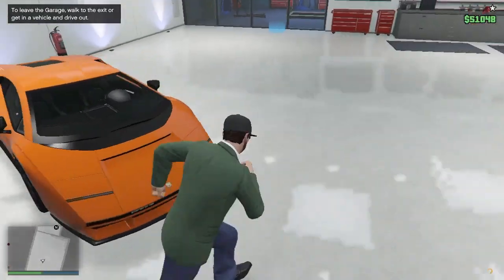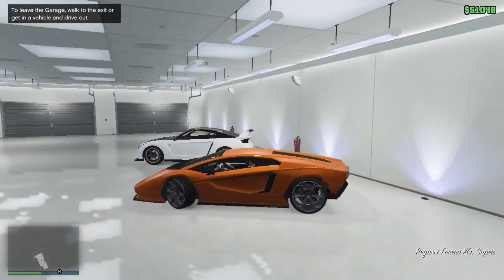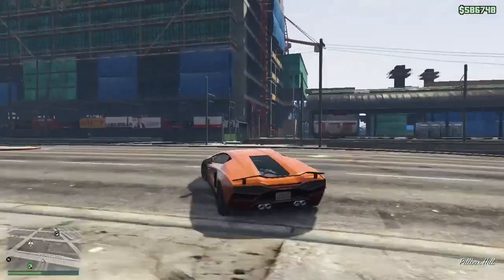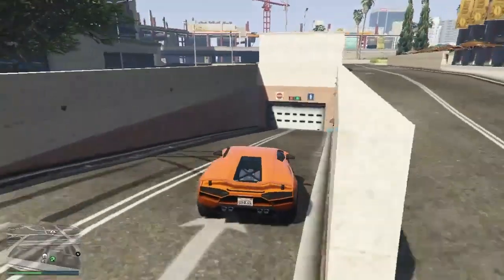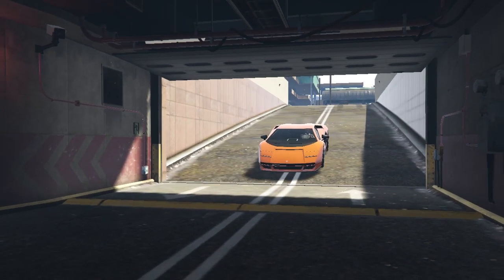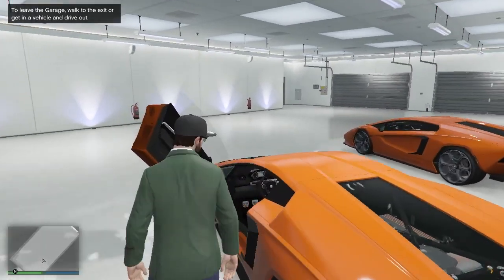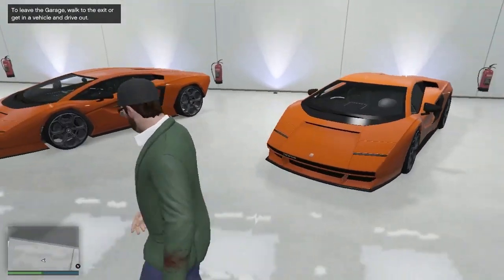Go back into the garage, then exit again, U-turn your vehicle, and get back into your garage once more. As you can see, I now have two of the vehicle. The video is complete — thanks so much!